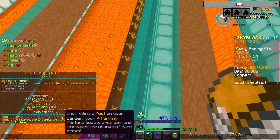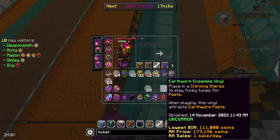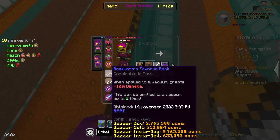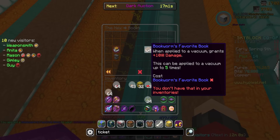Oh my god, look at the drops on this thing — Bookworm's Favorite Book and then an Earthworm vinyl! I already have that vinyl so now we have two of the Earthworm vinyl. But we got one of the books, which can be applied up to five times to your vacuum. Let's go ahead and slap one of these onto our vacuum — this will give us an extra 10 damage. We need four more of those.